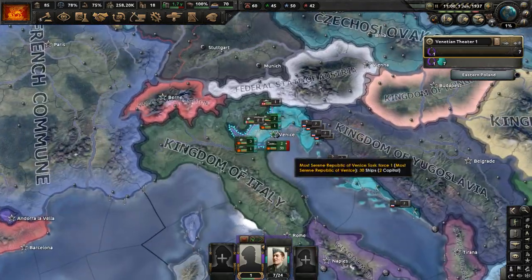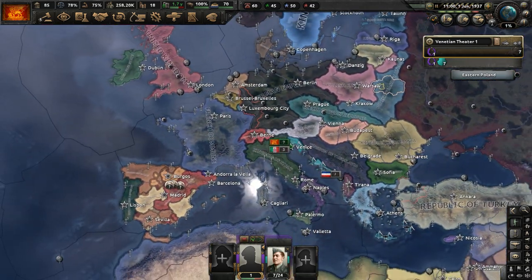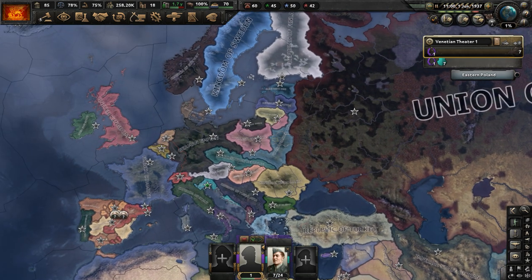This has been part one for my Venice authoritarian/non-aligned playthrough in the Hearts of Iron 4 mod, Road to 56. You can check out the Road to 56 in the video description — the link to the mod is there. If you enjoyed the video, make sure to like and subscribe.